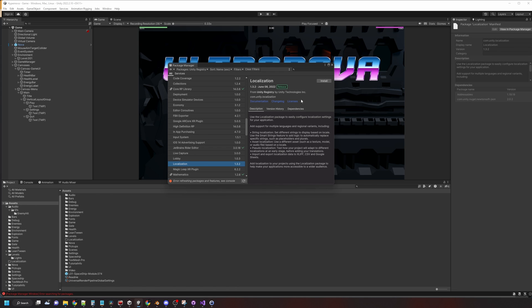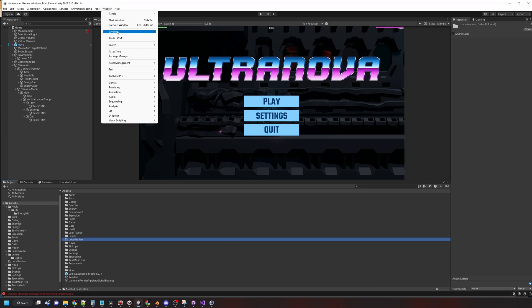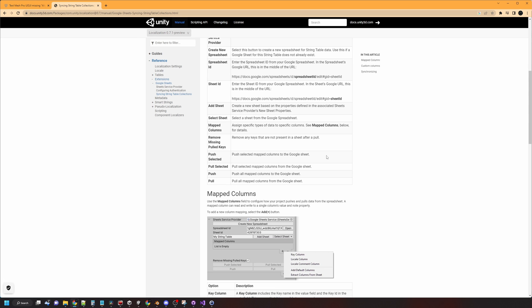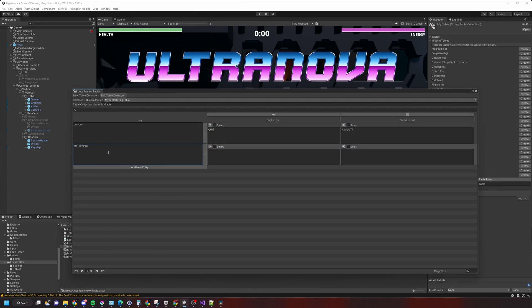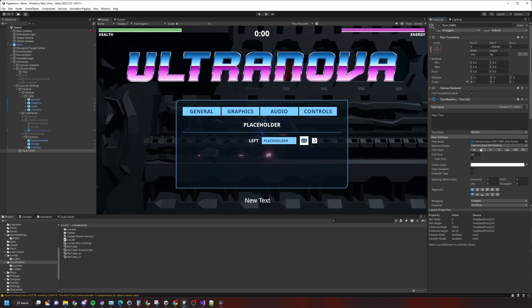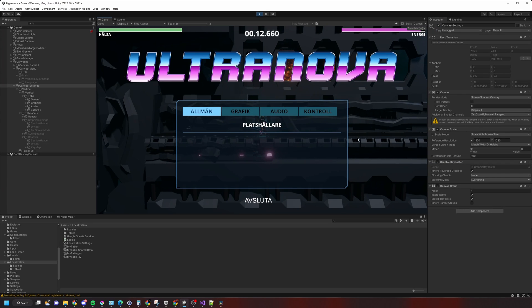So I added the localization package from the Package Manager into my Ultranova project and dove straight into it. My brain doesn't like to read manuals, so I started just playing around with it and wandered through the menus mindlessly and couldn't find anything. So I sneak-peeked at the documentation after all. The localization package uses localization tables with keys — pretty much like I would have done it, but they've done it a lot better. With these keys you can look up phrases in other languages, or even localize other assets like images or audio clips. I'm only looking at the text part right now.